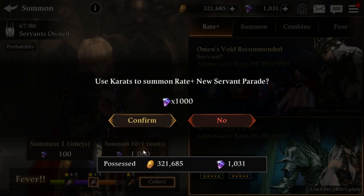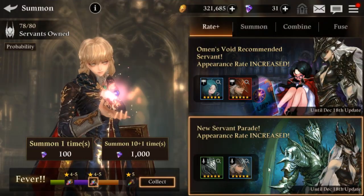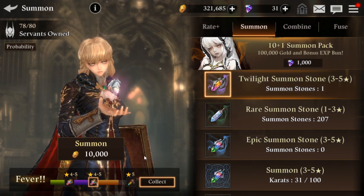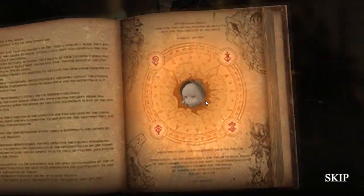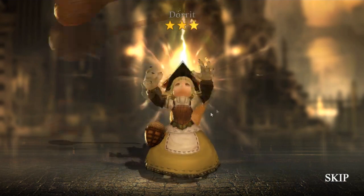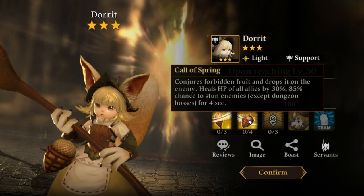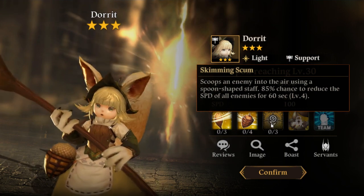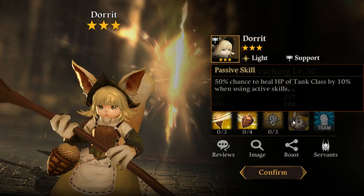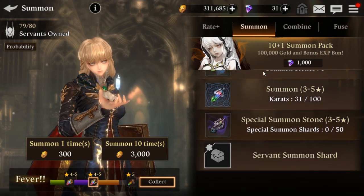Last summon — well, last 10-summon that is. We didn't get anything good, unfortunately — all three-stars. That's unfortunate. Twilight summon, you're our only hope — what do you give us? A random three-star. What do you do? Increase the defense of all allies, heal all allies with a chance to stun — not on bosses though. Reduces speed of enemies. Meh, she's all right. Unfortunately, that's the luck of the draw.